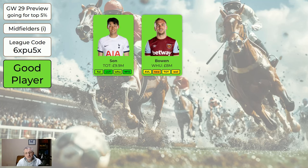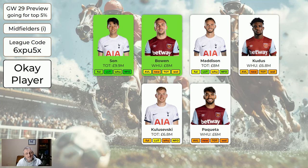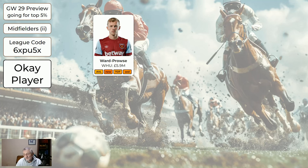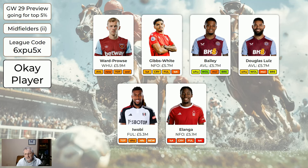Regarding the midfielders: Son's worth getting, Bowen's worth getting, Maddison's all right, Kudus is all right, Kulusevski may be all right — may not get as many minutes as other players, but he could do something. Paqueta's a very good player but not necessarily going to get attacking returns. For the slightly cheaper midfielders — and of course we don't actually care about price — Ward-Prowse is okay, Gibbs-White's all right playing Luton, Bailey's all right, Douglas Luiz is all right, Iwobi's all right, Ilanga's all right, Barkley's all right. I'd suggest you pick the green midfielders and then just put in three others. There's no need to overthink this really, because it really is so much luck — if you get Gibbs-White, the chances are Bailey will score; if you go for Bailey, maybe Gibbs-White's going to score. Some players will get points, some will be disappointing.